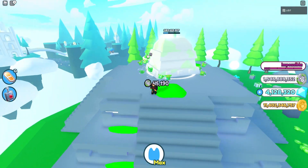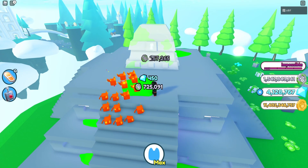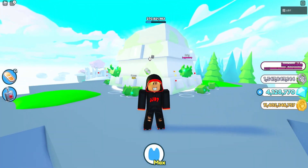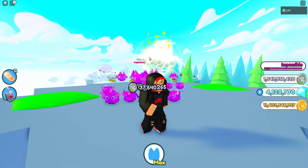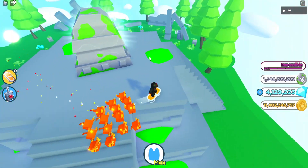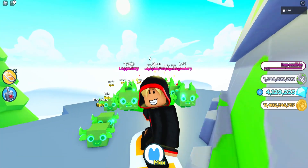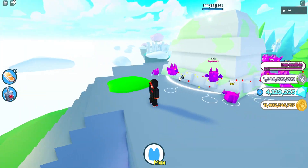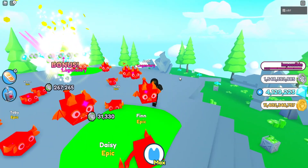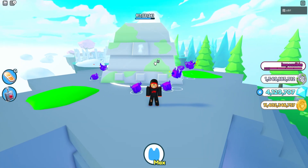The very worst enchant, in my opinion, is agility. I'm sure almost every person watching this video will agree with me that agility is the worst enchant — it is awful. All it does is make your pets move faster. But as you can see, even if I'm moving with my hoverboard, my pets still keep up with me. Why would you even need that enchantment? It doesn't help you at all. It doesn't get you more money, it doesn't get you on the leaderboard. It's basically the worst enchant of them all.